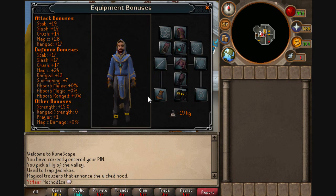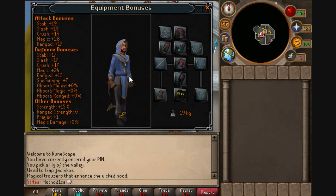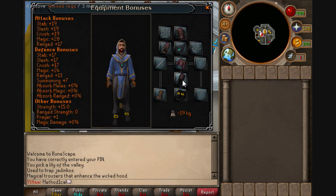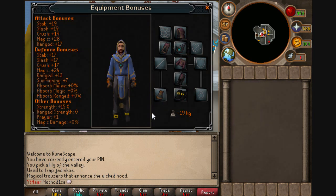The stats on them do give magical attack and defense bonus, but it's pretty bad. The cape gives negative 6 weight, which is actually better than a spottier cape. The robe top gives minus 10, which is worse than agile - I'm not sure by how much because I don't actually have agile. And the legs are minus 8, which is also worse than agile. I heard that they're minus 2 apiece under agile, which isn't actually that bad.